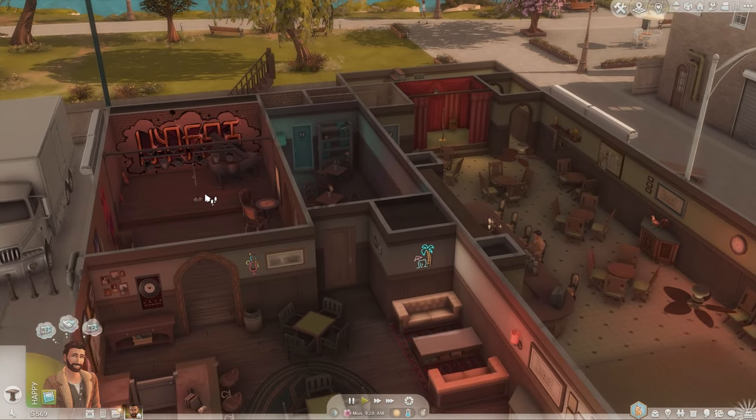And for the last community lot we're looking at — it's the internet cafe. I love seeing the missing poster of the girl around town; it just adds so much to the depth of everything. We've got posters, a little cafe area inside, a little bar over here, computers and bookcases. A cool spot to hang out with your sims.